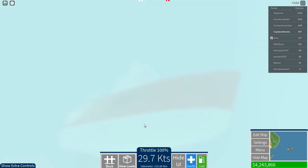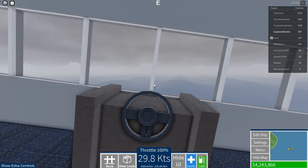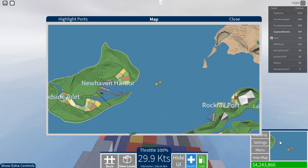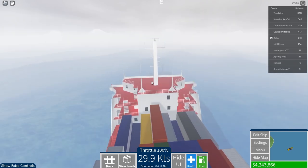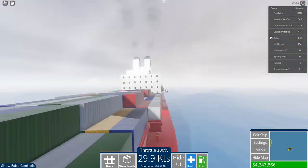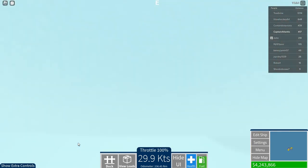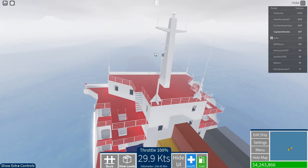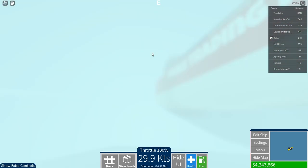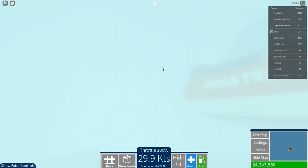Any developers who can pass this along to the Dynamic Ship Sim devs — I'm pretty sure they haven't added dynamic waves yet. You can actually see a default Roblox ocean texture at the bottom, which I find kind of irritating in this game.